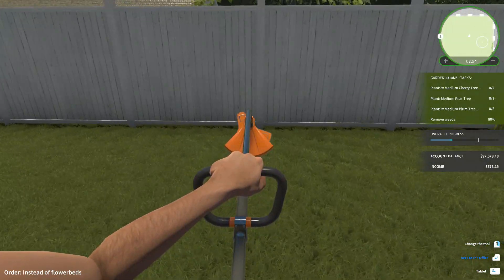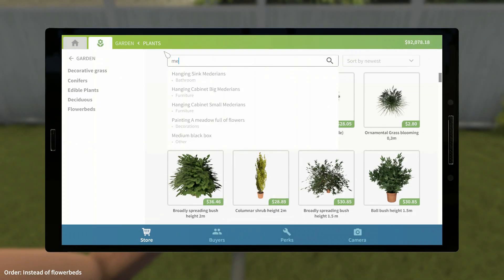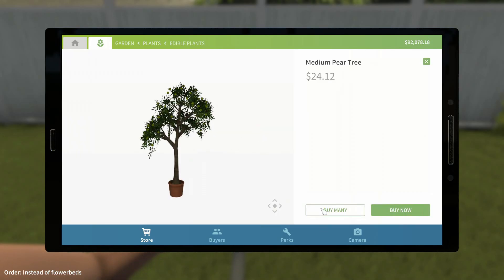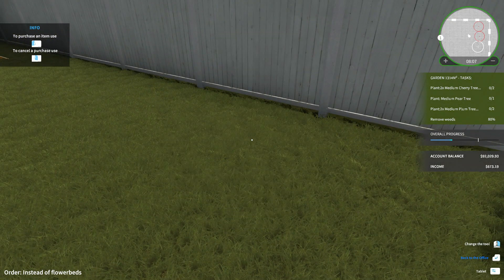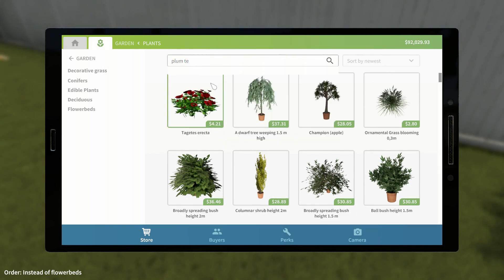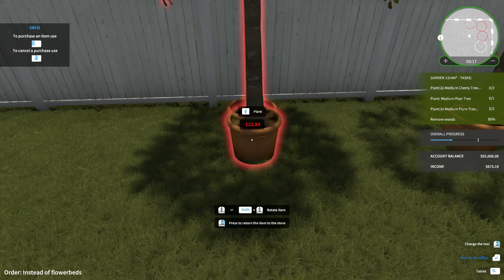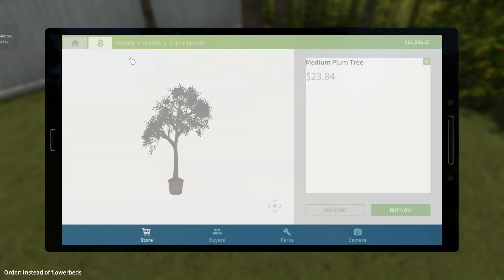Let's plant these trees. Medium pear tree — two of them. Plum tree. Cherry tree, cherry tree.